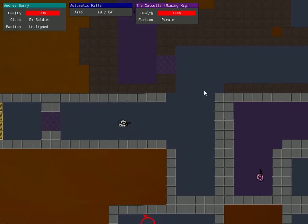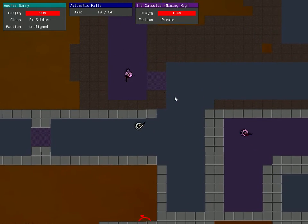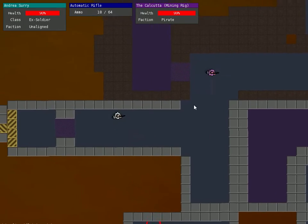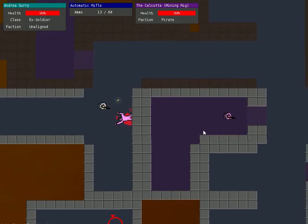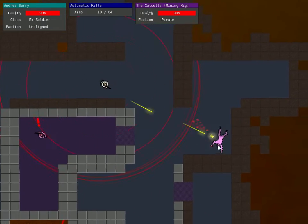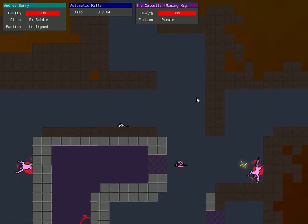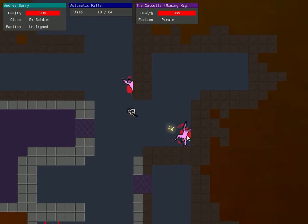Ship interiors are randomly generated. Right now they're not super interesting — there aren't even doors — but eventually that'll be the case as well. Enemies have pathfinding logic so they'll be able to locate you on the ship. Guns make sound — you'll notice there are these circles when I shoot — and different guns will make different amounts of noise. Enemies also drop ammo.